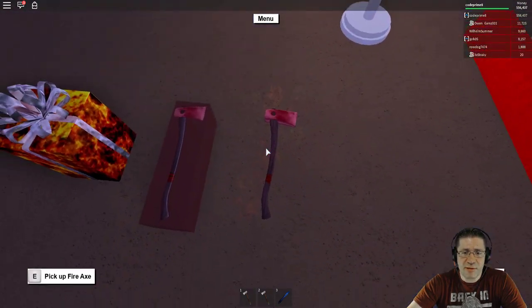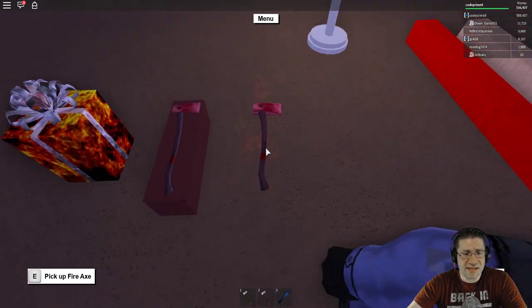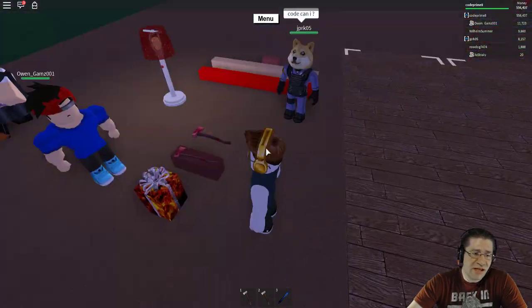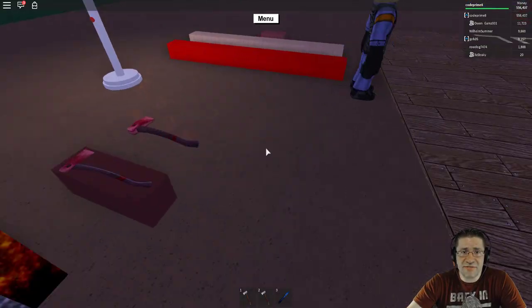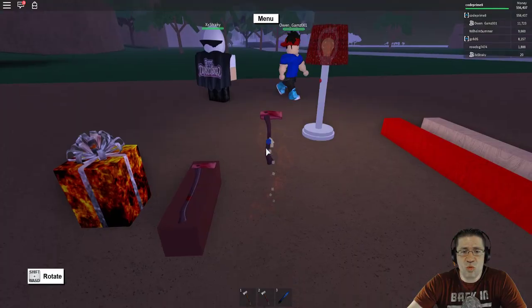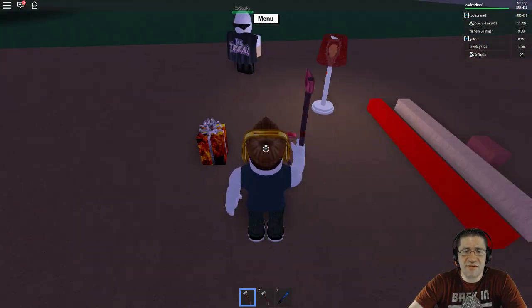You may have seen people selling off just the regular axe like this. That's fine — that is an actual stage of this axe. There are four different stages to the Fiery Axe: the Fiery Gift, the Fire Axe Box, the In-World Fire Axe, and then the Fire Attachment.